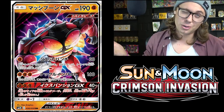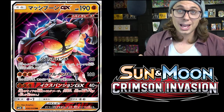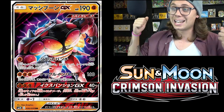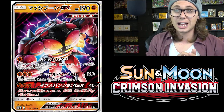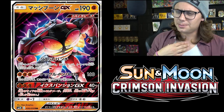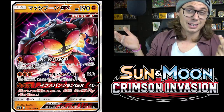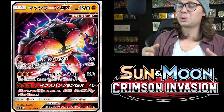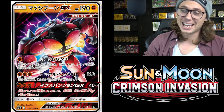If you had four Regirock EX in play, a Choice Band, and a Strong Energy, you'd be doing 150 damage to the active and 30 to the bench for one energy — that's 180 damage for one energy. This card definitely has potential. The fact that it only takes one energy to attack means it's not going to be weak to the typical Gardevoir GX decks. At 190 hit points, it's also more resilient to Gardevoir GX and tougher for Metagross GX decks to knock out, even with Necrozma GX.